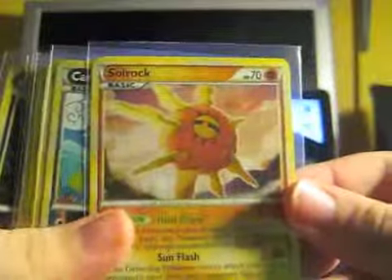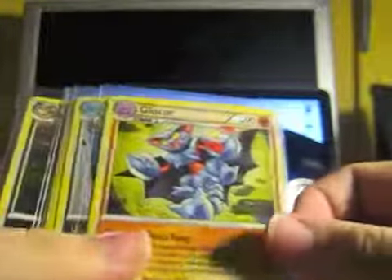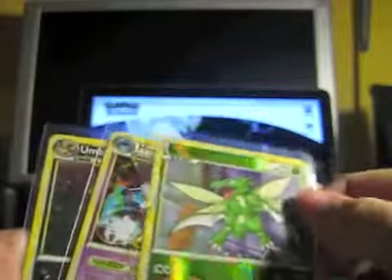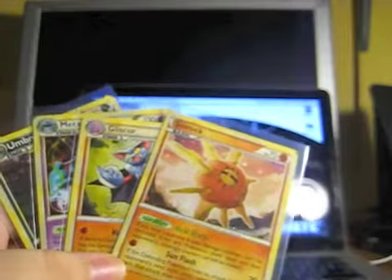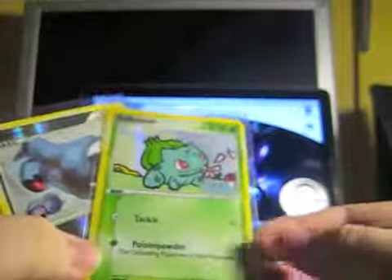Back again for the review. From the seven booster packs I got a Holographic Solrock, a Reverse Shiny Carvana, a Holographic Gliscor, a Reverse Matang, a Reverse Happini, a Reverse Scyther, a Holographic Metagross, and a Holographic Umbreon. Plus — completely forgot about the pile next to me — Holographic Porygon Z, Reverse Skorupi, Reverse Bulbasaur Crystal Guardians, and Reverse Beldum. So five holographics in seven packs — pretty awesome.